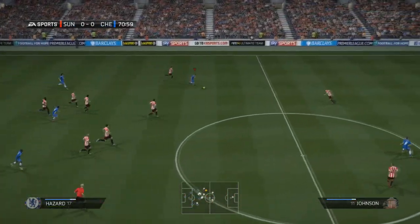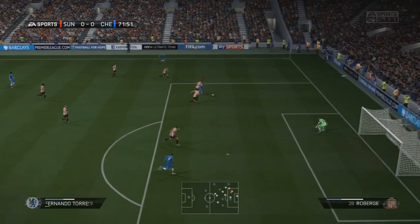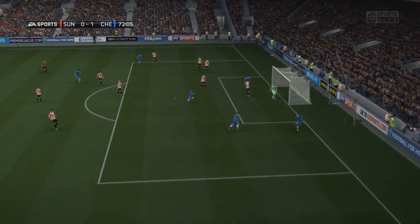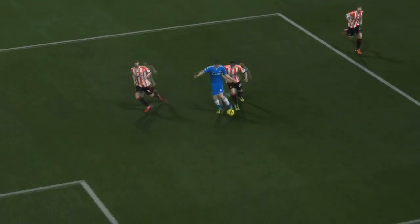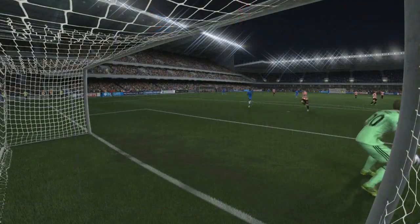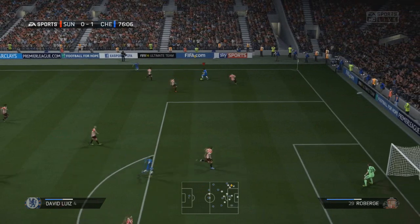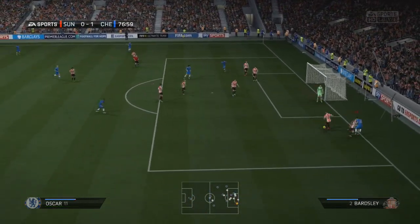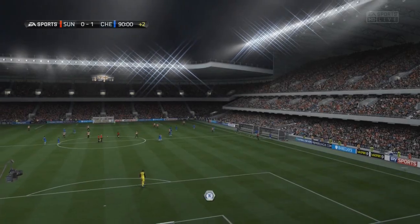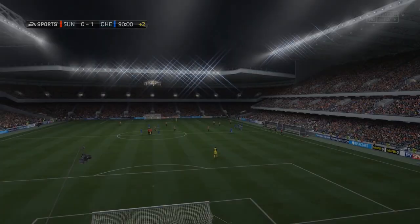We catch them on the counter-attack from their corner. Eden Hazard does the work down the left-hand side again, plays in Fernando Torres, who squares the ball — and who's there? The man just back from injury, starting his first game for six weeks. Ramirez pops up with a lung-busting run to pop the ball into the back of the net. Great ball from Hazard, great work down the left, fantastic ball across from Fernando. Great technique from Ramirez to watch the ball onto his foot and power it in. A 1-0 win away from home.